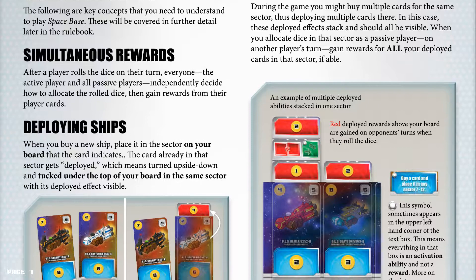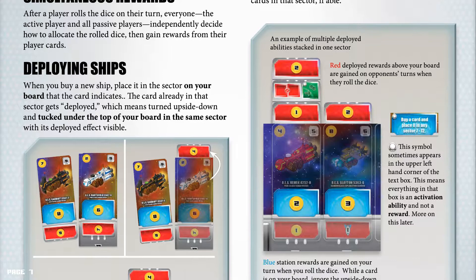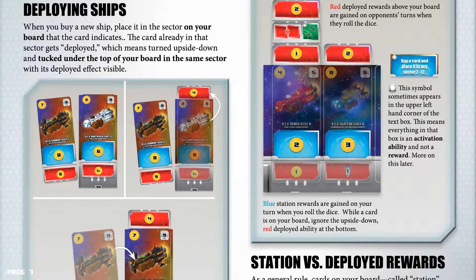Deploying ships. When you buy a new ship, place it in the sector of your board that the card indicates. The card already in that sector gets deployed, which means turned upside down and tucked under the top of your board in the same sector with its deployed effect visible.